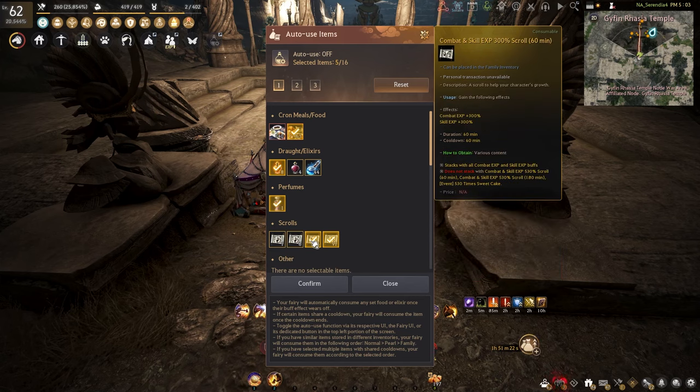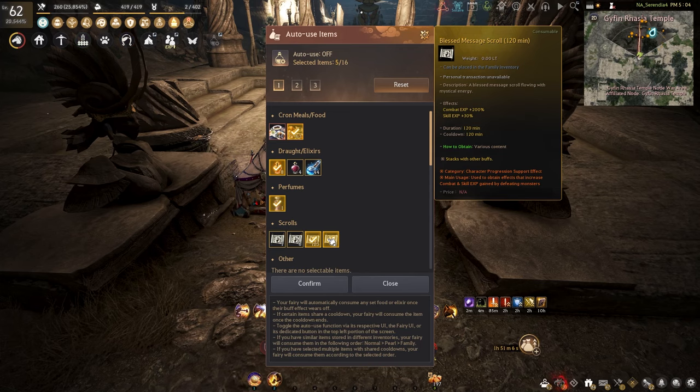You could switch the Calyx Elixir out for a Perfume of Swiftness if you want that extra 200 LT. If you have any experience scrolls and you want to level up, just run those. If you want to run the mercenaries, that's up to you — this spot is amazing for experience and a lot of people have pushed to level 66.